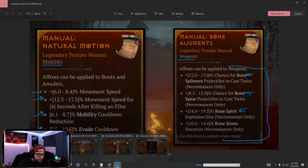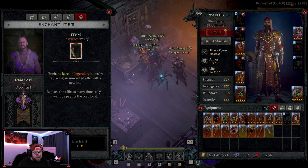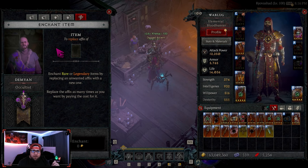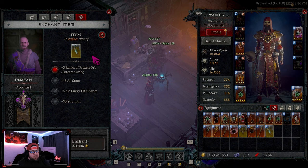Each manual also has class-specific affixes — things like Bone Splinters being cast twice, Bone Spear being cast twice, Bone Spirit, etc. So you'll find these Manuals, and then you bring them to the blacksmith. Tempering is going to replace the enchanting system for adding new affixes. As far as I know, the occultist is still in the game and you can still replace one of the existing affixes on an item there — this wasn't clarified in the dev stream.